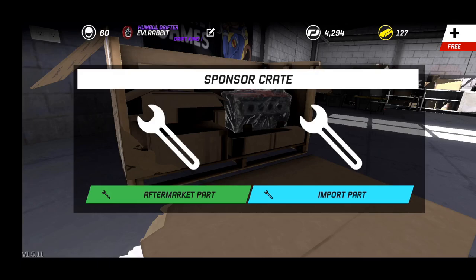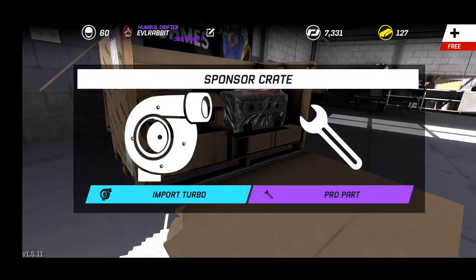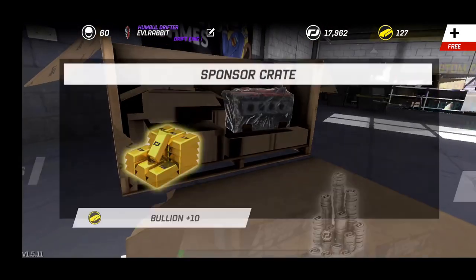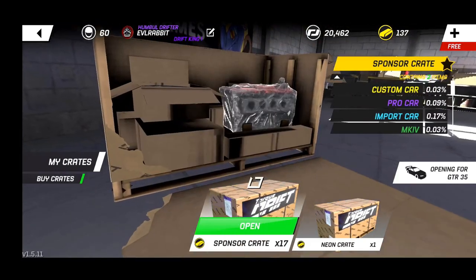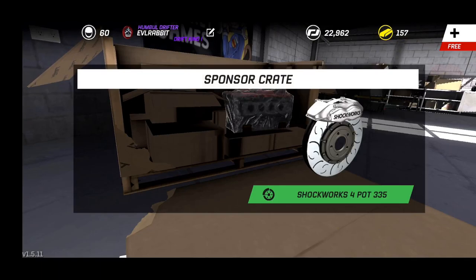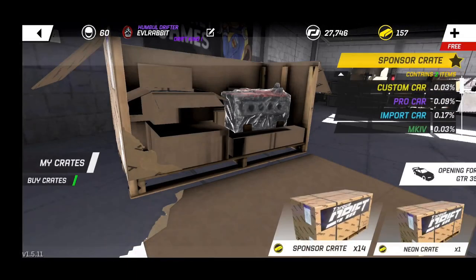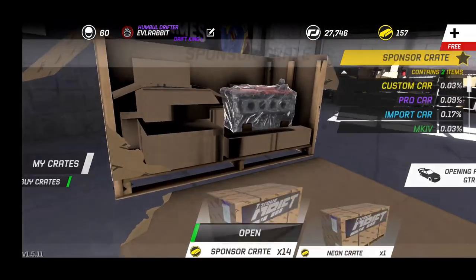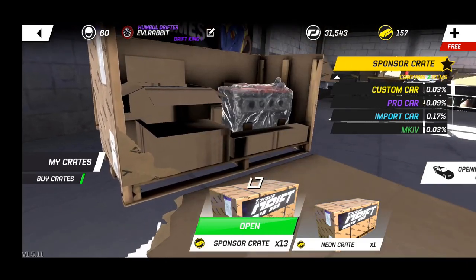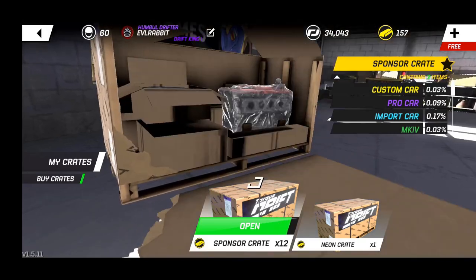We got an aftermarket turbo and an import diff, which is apparently already installed. I believe this whole car is already imported, so we're not going to be getting much except for this pro field suspension - that's a good pull. We are getting some money back from the import parts. 17 more crates to open, some more cash, some more gold, and one neon crate. Import intake - we'll get cash for that because it already has an import intake. This car is 100% import from the factory. Import clutch gives us some cash as well.